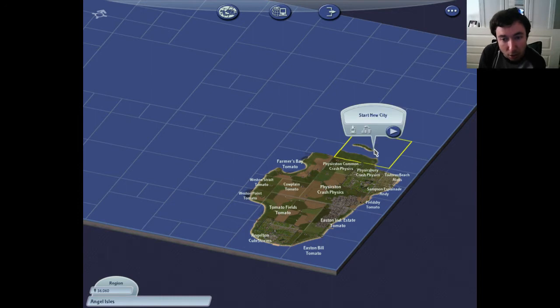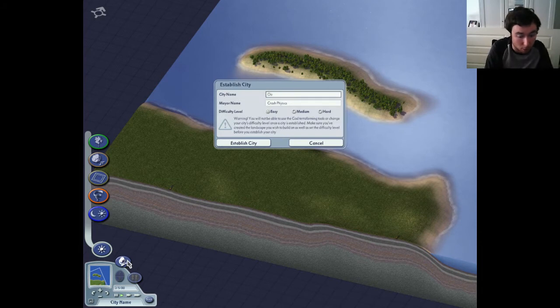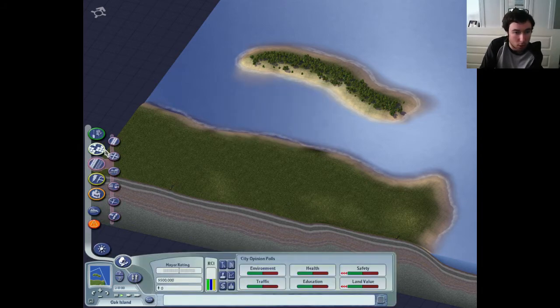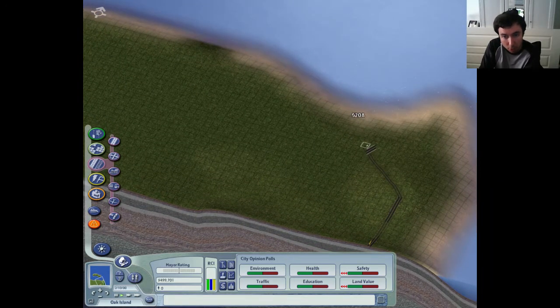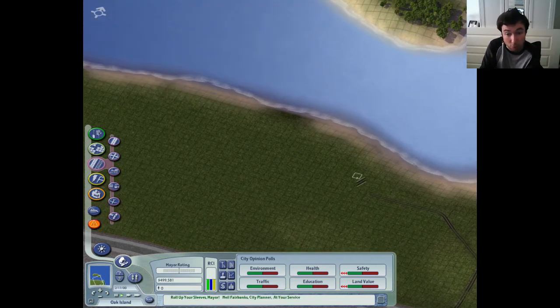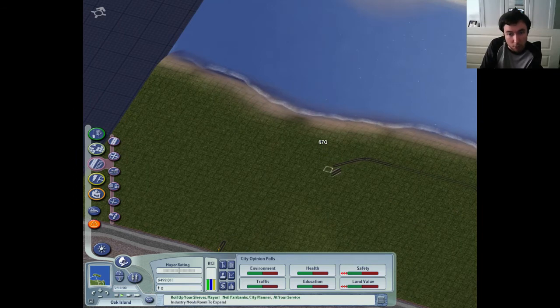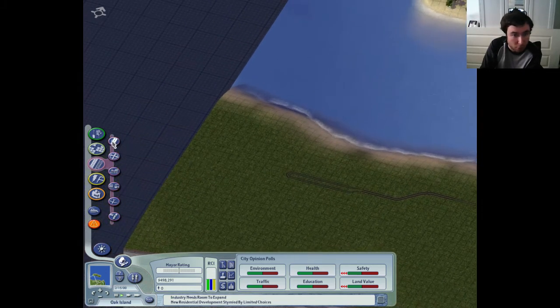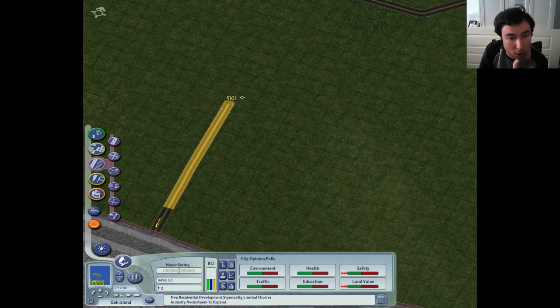Most of this is going to be ag again, just because it fills up the area. So this will be Oak Island, because of the trees obviously. We'll probably have some sort of road that just runs along here like this. Industry needs room to expand - yeah, well. Some sort of road that just runs along the coast here essentially. We could do like a mini dual carriageway for overtaking - send that off over there. Like a little mini dual carriageway sort of thing.